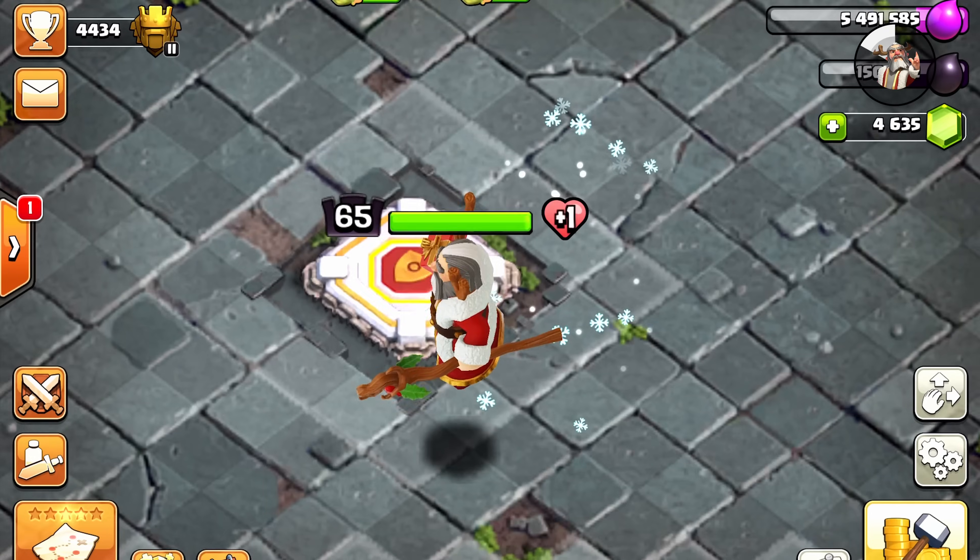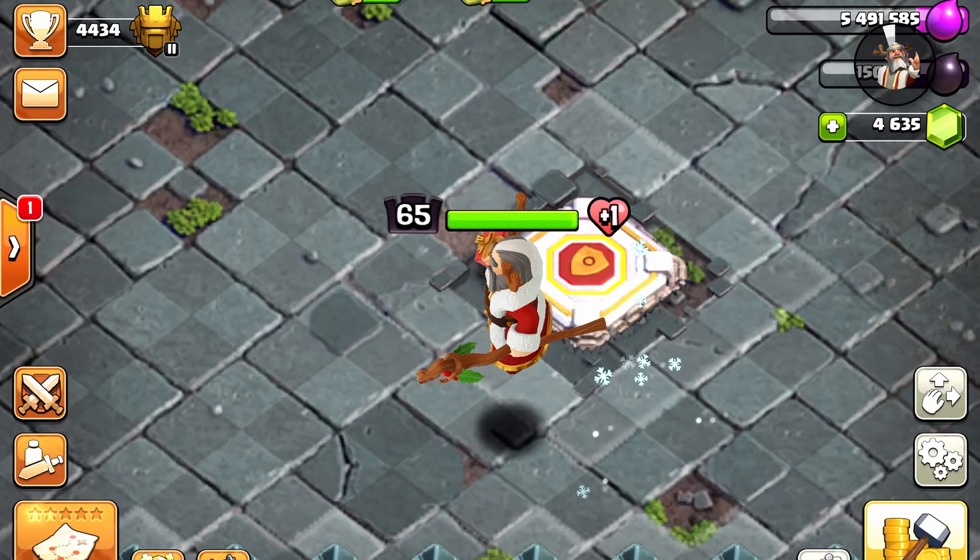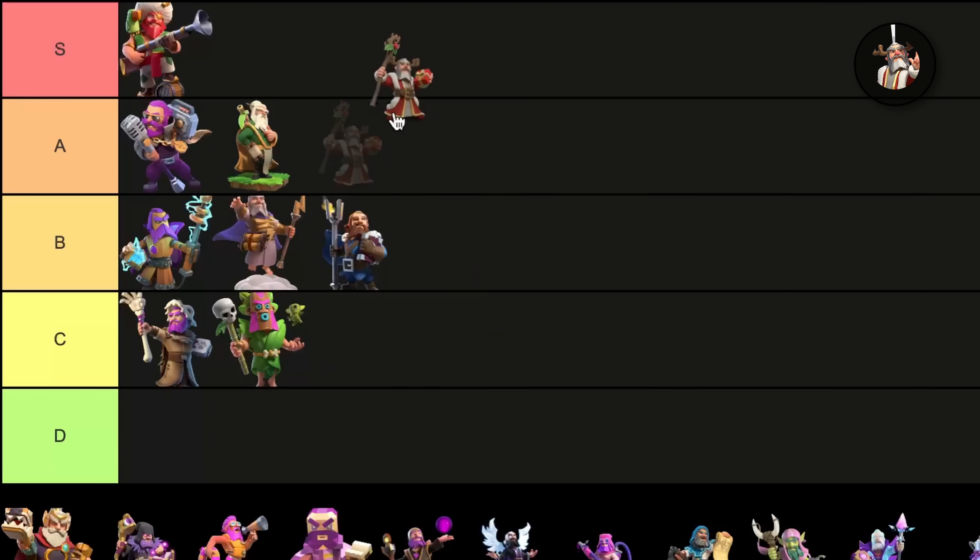The other thing about these Jolly skins is they have visual effects when they get knocked out, which is pretty rare for skins. As a Gold Pass skin, the Jolly Warden has a lot of value, and I really like his design. So I'm gonna put him up in the A tier right above the Warden Master.